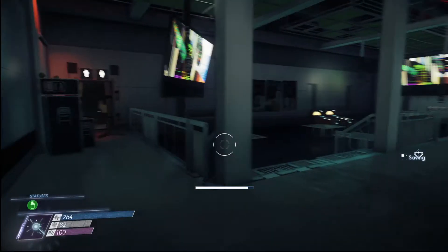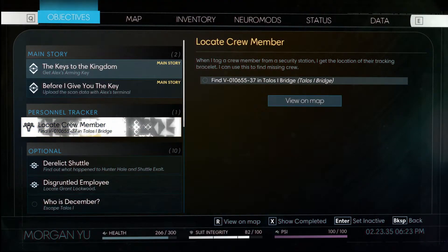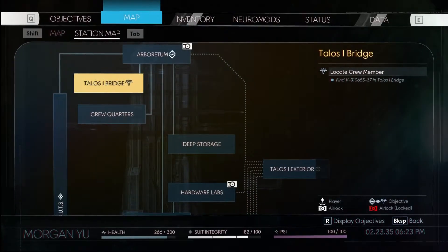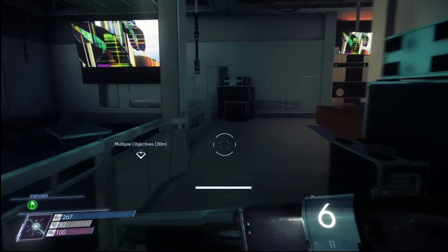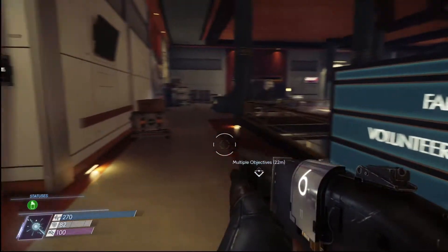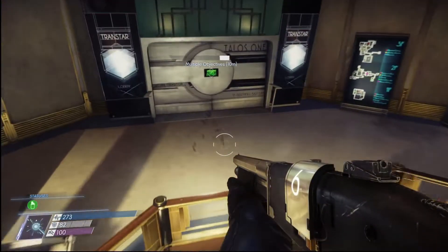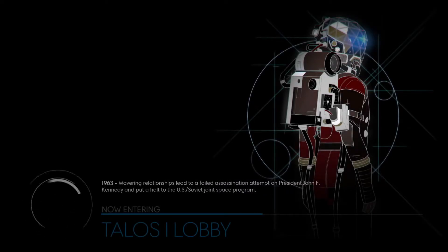Alright, that's pretty much the whole neuromod division area done. We need to do something real quick for our objectives. This guy — Talos 1 bridge, he's on the bridge. That's up in the arboretum — we can get there from the arboretum, so we're headed there for sure. Let's get this guy, and we gotta be extra careful for traps though. I would assume if I was that dude, I'd already know that he knew where I was going — I would not want to take any chances at this point. What is this? Random information about John F. Kennedy. Okay. Appreciate a game.